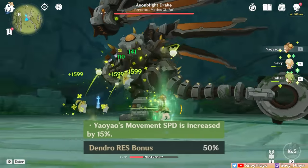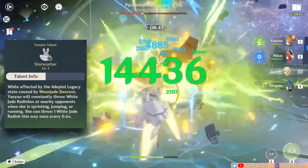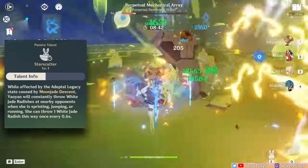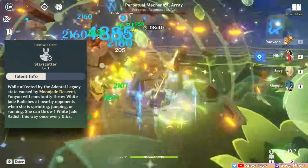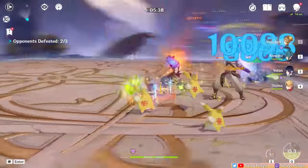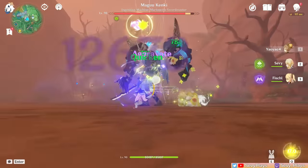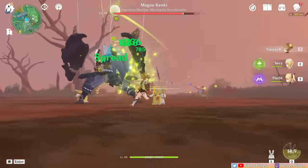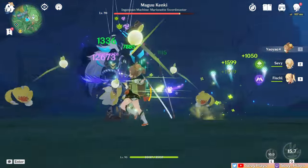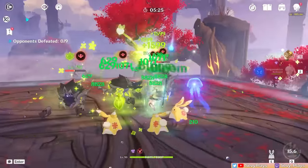Yao Yao also gains movement speed and Dendro resistance bonuses. With her A1 passive, if Yao Yao is running, sprinting, or jumping during this state, she will throw even more Jade Radishes at nearby opponents — so don't forget to do any of those actions while using her burst. Regarding Dendro application, her burst can apply Dendro at most 5 times on a single target. If Yao Yao's skill is also active during this time, the two abilities share ICD. But with multiple opponents, it still results in more Dendro applications in total.